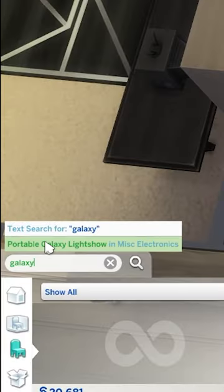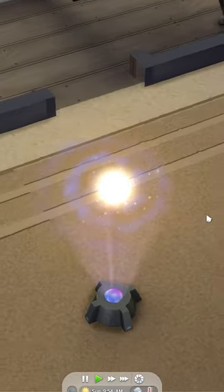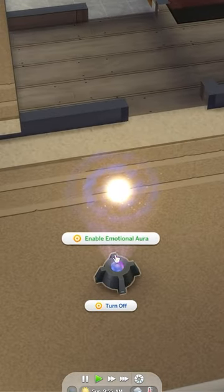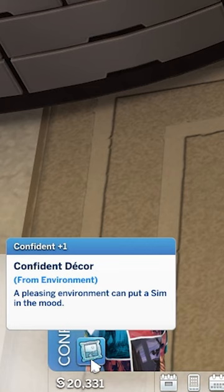Search for Galaxy and find Portable Galaxy Light Show and place it into a room. Turn it on and it will display a little galaxy in your room. And if you enable emotional aura, it will easily make your Sims in a confident mood.